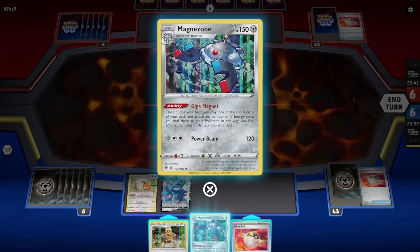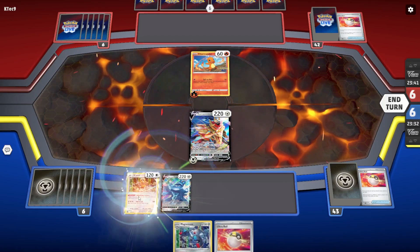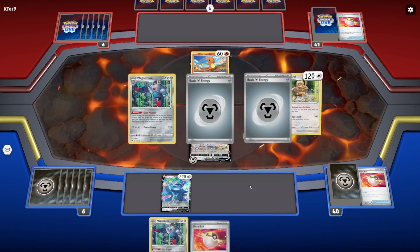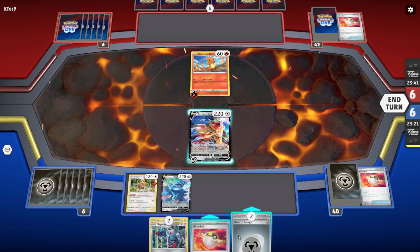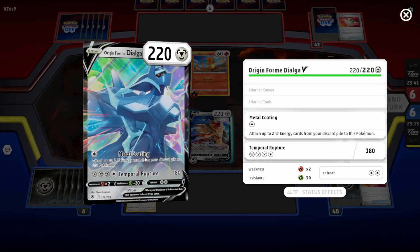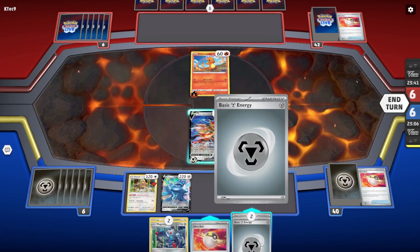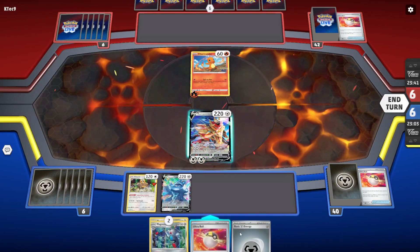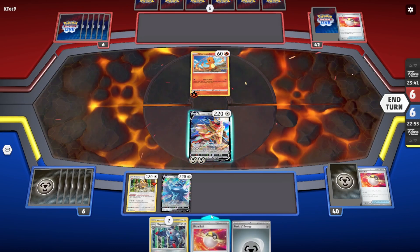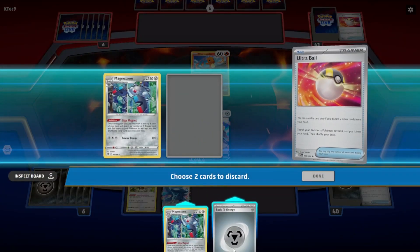Once during your turn you may look at the top six cards of your deck and attach any number of energy cards — that is awesome! We want to put Bibarel up. We'll use Bibarel's ability to draw three more cards. We've got another Magma Zone — we're going to put one on. We can use Ultra Ball again to get rid of Magma Zones but we don't need to. We'll put one energy on there.